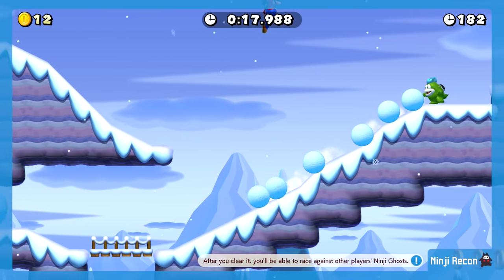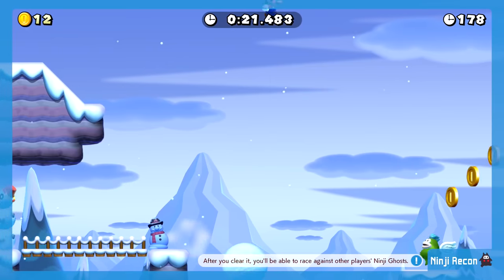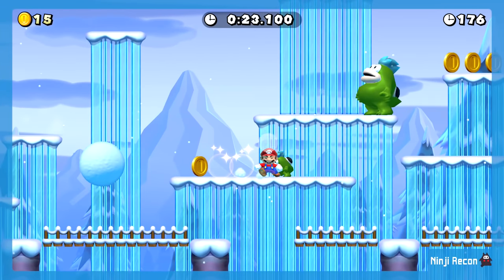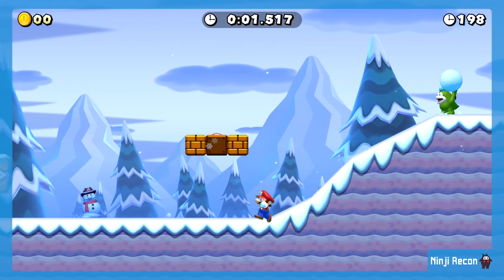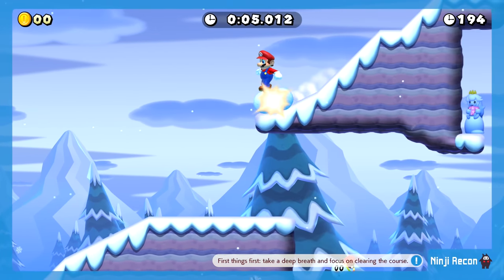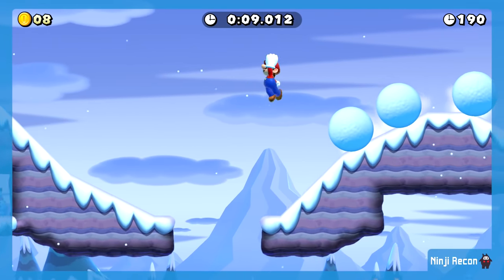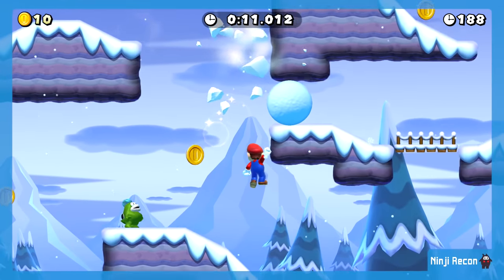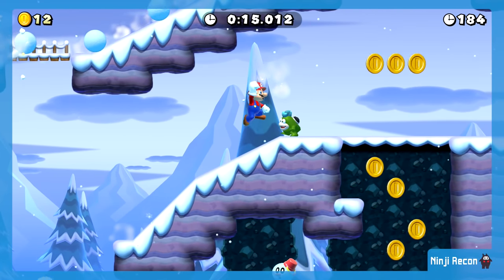Build up some speed, go down like that — oh, I ran right into him. After you clear it... stop trying to talk to me, I want to play the level, Ninji. But that was actually pretty good, we'll try it again. I like the idea that there are multiple paths that helps us figure out which one is the best. Slide through like that, jump off the snowball, fall down to my doom. Not what I wanted, but we can make it work.